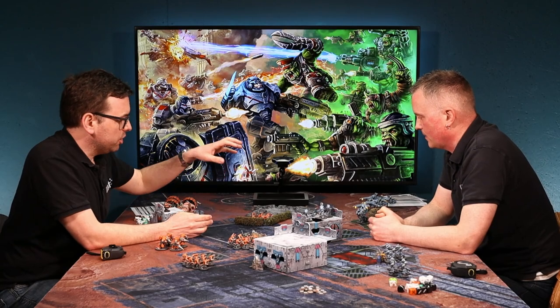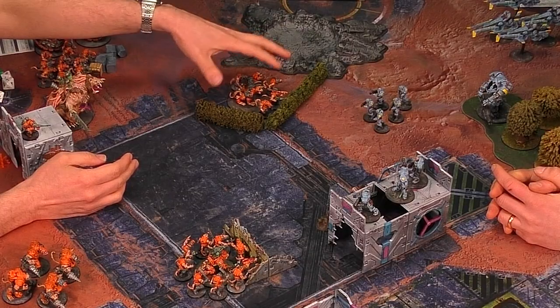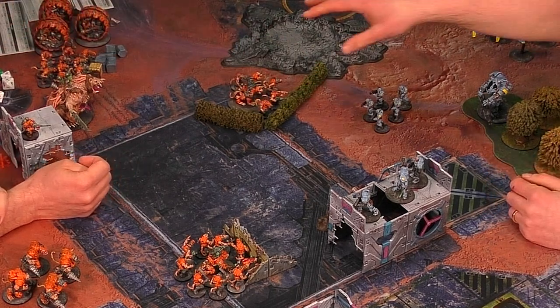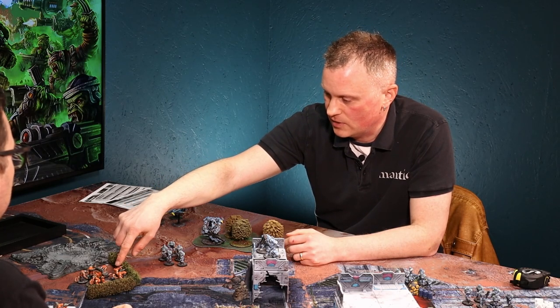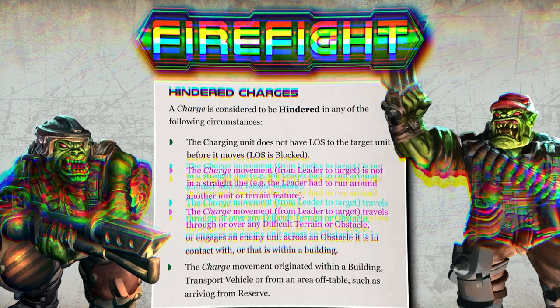So this time I'm going to charge in again. But unfortunately my rats have stupidly decided to hide behind this hedge. What effect is that going to have when I charge in? You'll declare your intention to assault me. This will hinder you - if the line from your leader to the closest model goes through difficult terrain, over an obstacle, or you have to go around something, then it becomes a hindered charge.